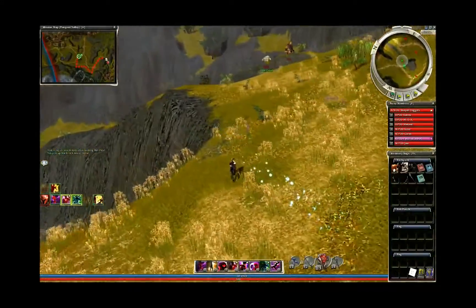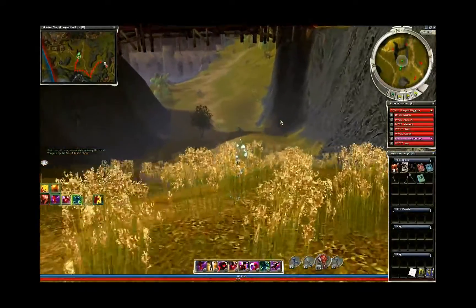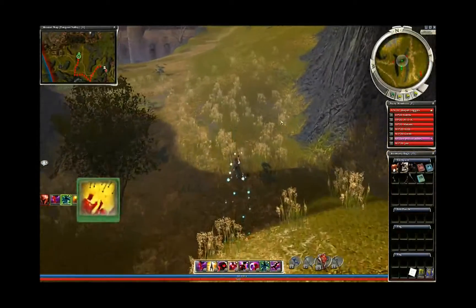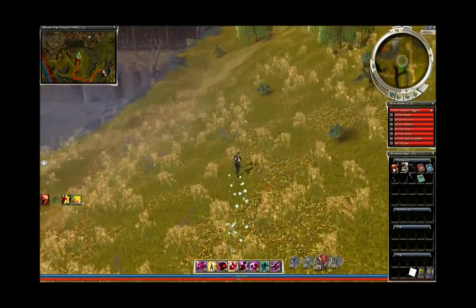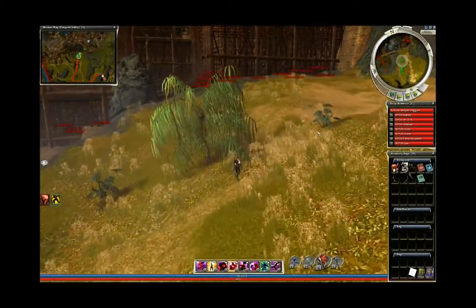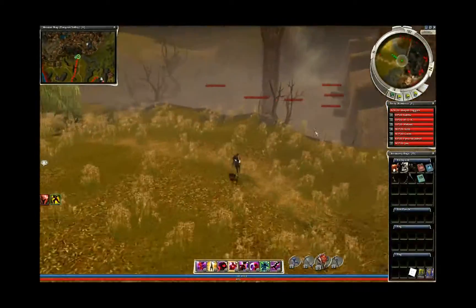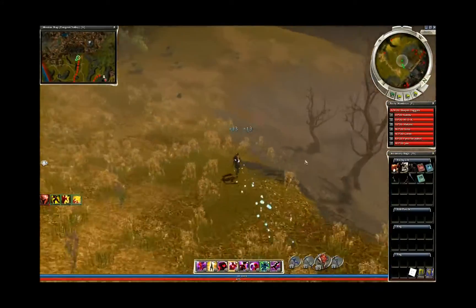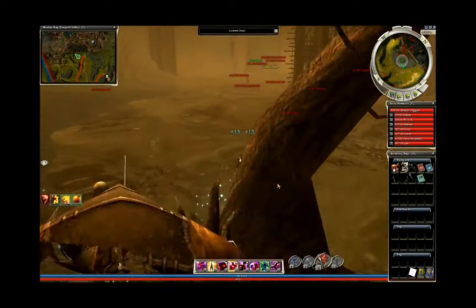Now we're going to go down towards the sewer area where we're going to find lots of Amphar. But if you haven't done the Guild Wars Beyond quest where you have to cleanse this area of Plagueborn enemies, you will find Plagueborn enemies here, so there will be the option to get Plagueborn items as well. No chest spawned towards the Sunjian district portal, but one has spawned down in this sewer.